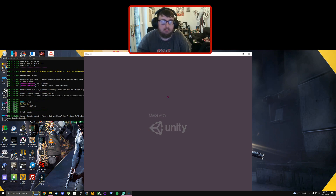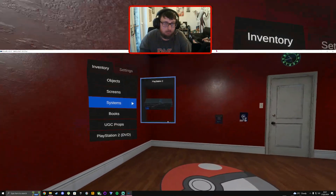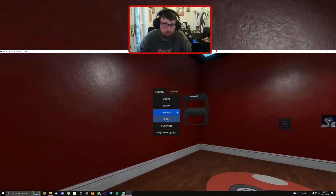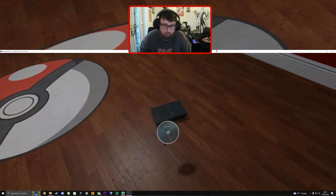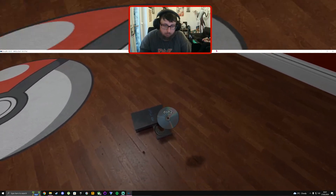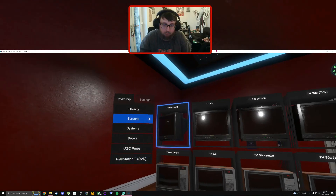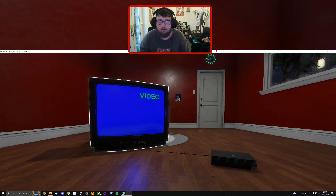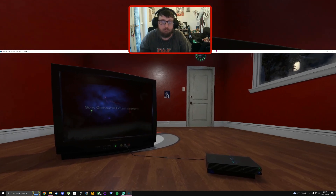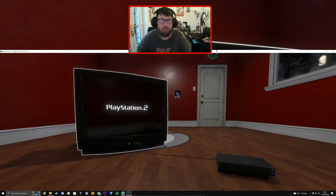Now open the desktop and give it a second to load. Get the PS2 out, get a disc, open it up and put the disc in, close it, grab your screen, connect it up. And now it should work — there we go, it now boots up and it'll play the game that's inside it. If the game lags or anything...